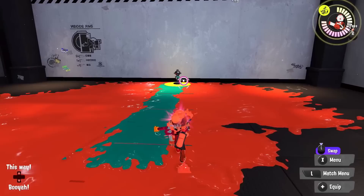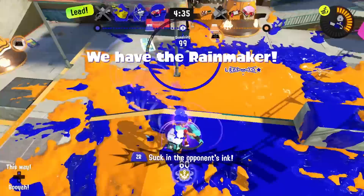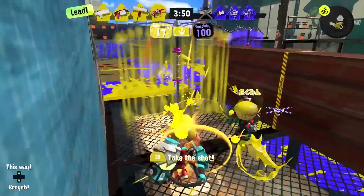Next up is the Ink Vacuum, which allows you to absorb enemy ink and use it to charge a powerful shot at the end, with more ink absorbed making the shot more powerful. To get the most powerful shot, it's best to protect a teammate the enemies want to shoot. Not only does this keep them alive for crazy plays, but it also means enemies are more likely to try to stop the Ink Vacuum, giving you more charge. This special is all about finding the right timing and person to pocket.